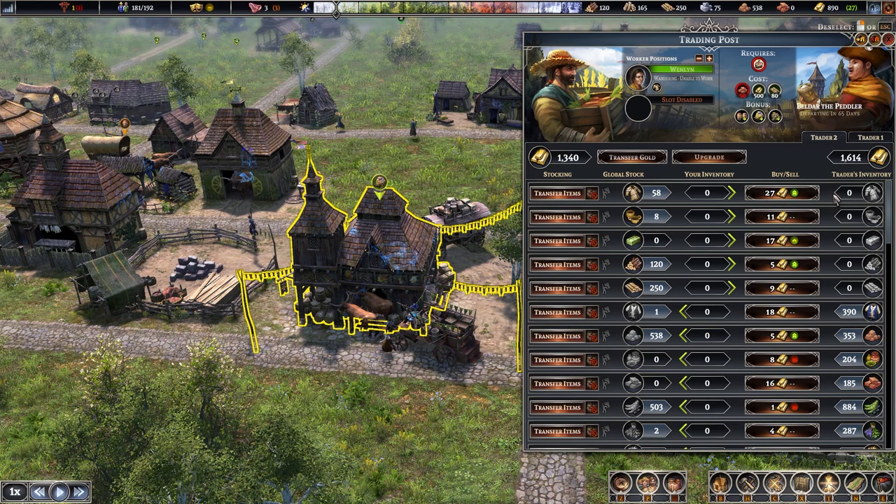When buying and selling, each item shows a price and green, red, or white arrows. Two white lines means the trader is buying and selling at an average price — only trade if you specifically need the item or gold. One green arrow means above average price; two green arrows means far above average. Green arrows mean you should sell to the trader for a great price. Red arrows mean you should buy from the trader, as you're getting below average cost. You're either selling for more or buying for less.